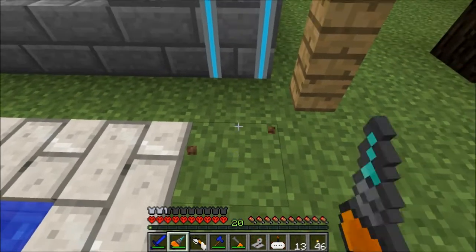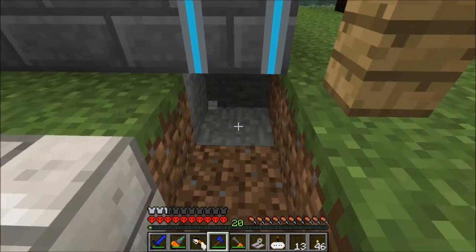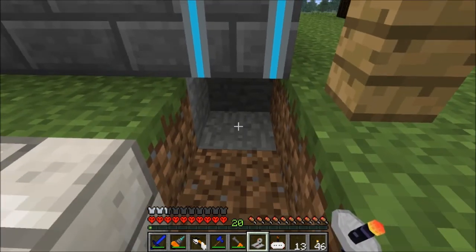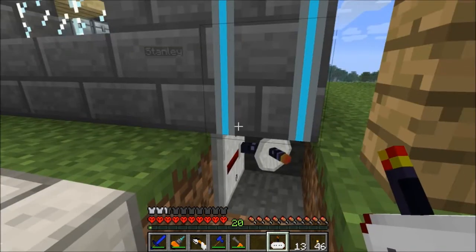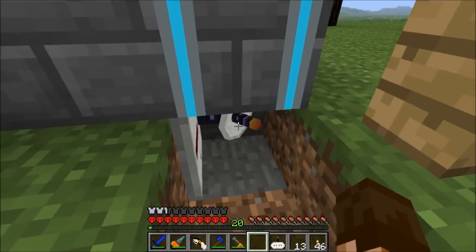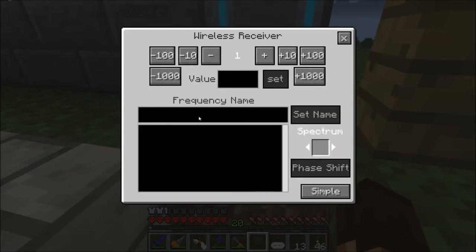So now we're going to bury this receiver right here — like that. Let's see — it's got a little animation, that's pretty sweet. I love that thing. We can click on it and tell it we want this to be frequency one. Then we can go to Advanced and give it a name — that frequency is going to be 'home.' Home portal — okay, set name.